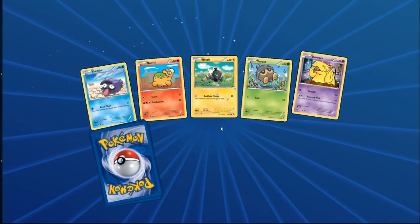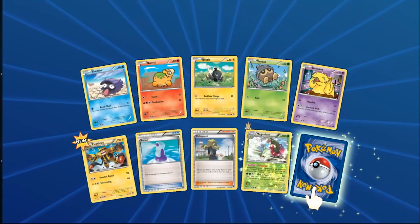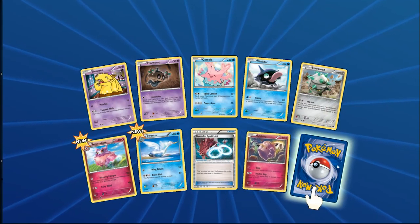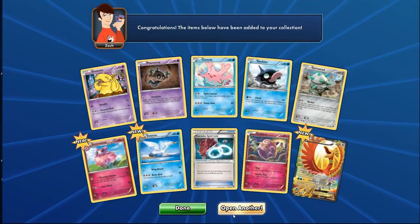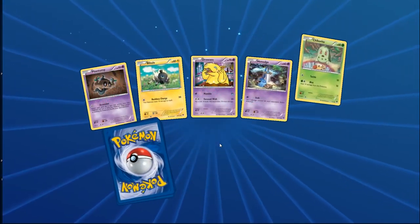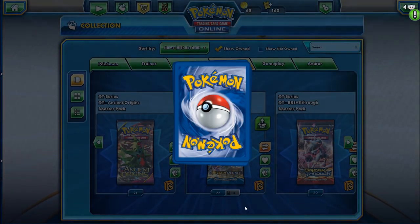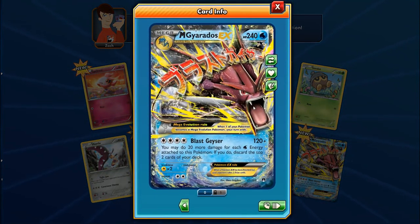Finally — an Electivire shows up! Got a Magnemite and another Raticate with Antibodies. Still no Raticate Break yet. Then — Ho-Oh EX! The drought is over. Purifying Fire, Elemental Feather — great stuff. Can we do back-to-back ultra rares? No — just an Espurr and Reverse Dimension Valley. We got Mega Gyarados EX though — 240 damage, but it's locked so I can't trade it.